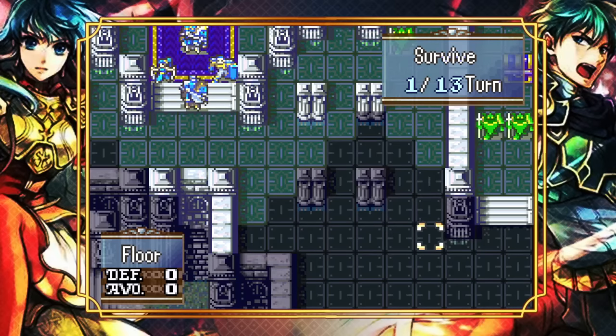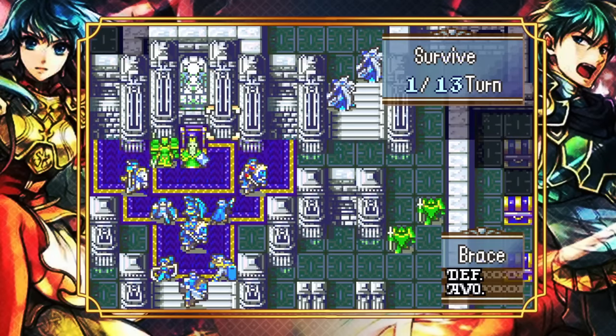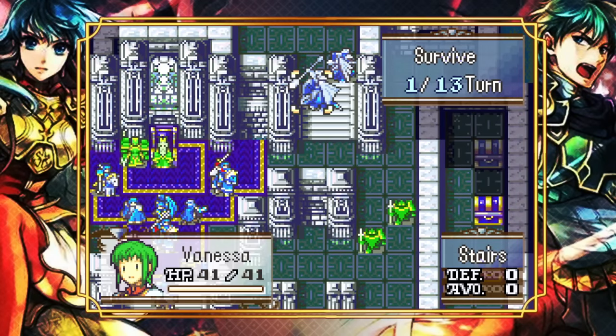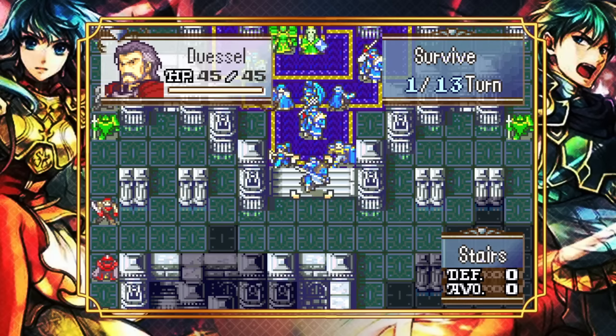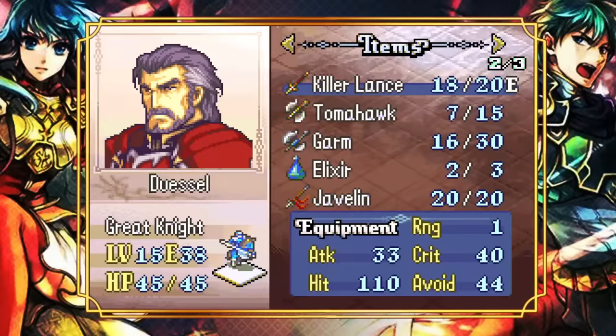Unfortunately my closest deployment square is over here. Even with an eight-move unit, I can only range them with a javelin. And the only person who had a chance of killing those druids from two range, I think, was Seth — may he rest in peace. So we're going to have to use the ways we have to make our units more mobile, which is dancing and mobility stabs. I think the best way is to dance one of Garruk and Dussel and rescue the other. Then they can get over here and use the brave axe to kill these druids.